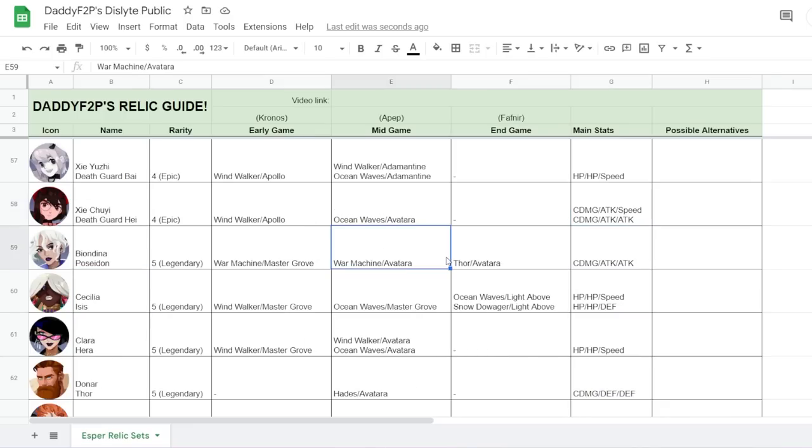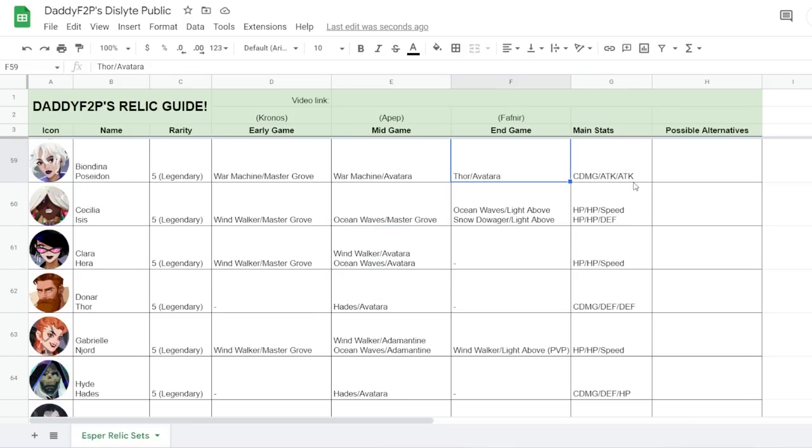Moving on to the legendaries. Biondina is War Machine Avatara to Thor Avatara — straightforward with Crit Damage, Attack, Attack. Cecilia is quite interesting — she has many possible builds, but in my opinion she just needs a lot of tankiness and doesn't necessarily need a ton of speed. She just needs to be a sitting duck, take damage, and revive allies when she dies. On the off chance enemies target her first, she's super tanky and very hard to take down.